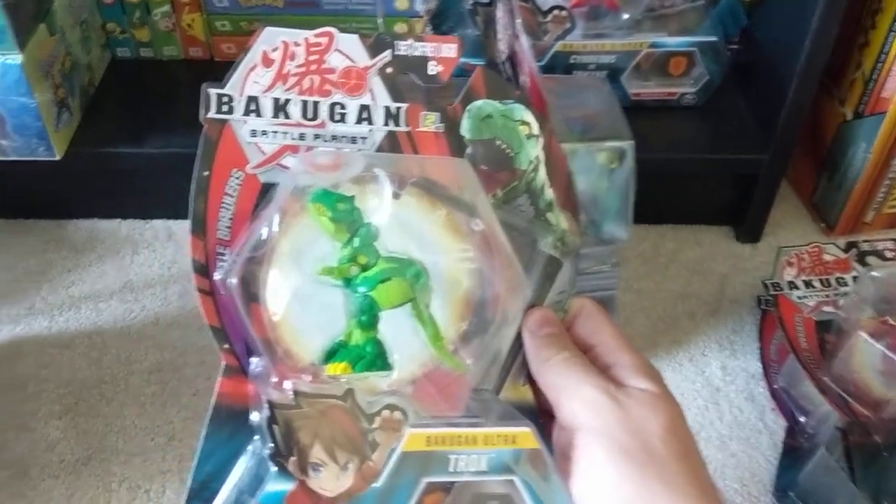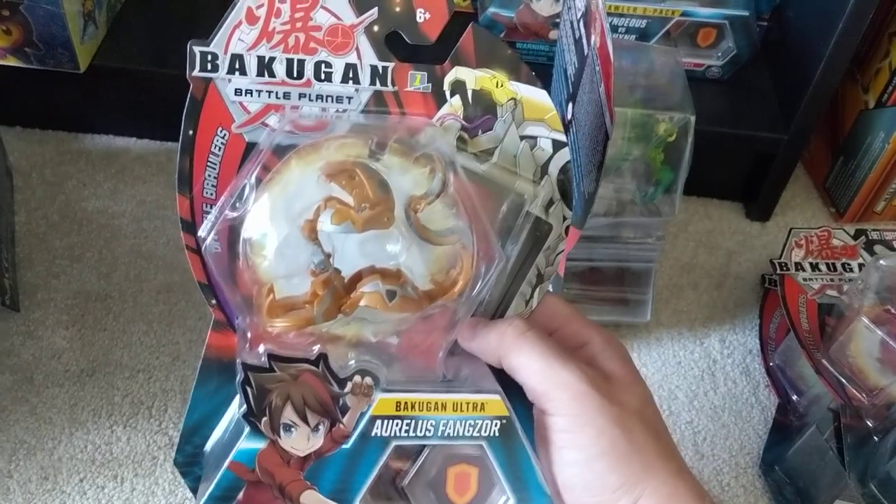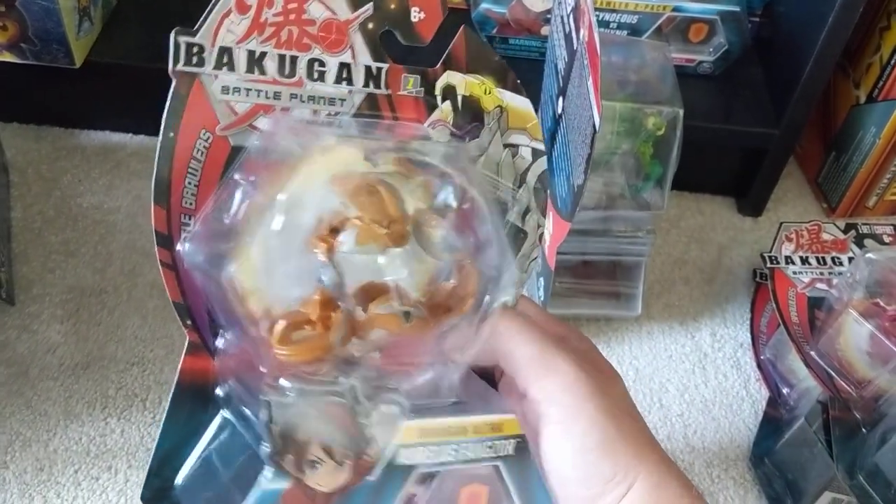Here we have the Trox. This one's pretty self-explanatory — everyone needs a Trox in their life. It's a really cool Bakugan. I still see them; I don't see them often, but I went to Osiris the other day and I still saw them. Here's a Fangzor. This is an Oralus, so that's the reason I got it.